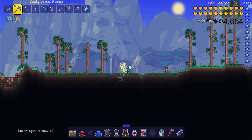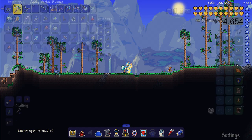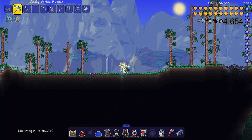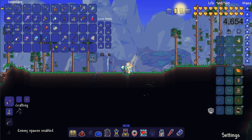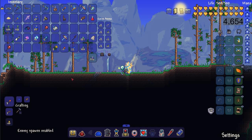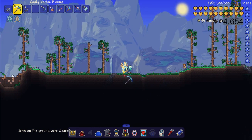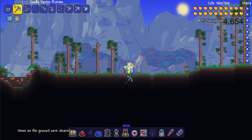The next feature is the trash button. The trash icon will clear all items on the ground. So let's say you've been mining for a really long time and you don't want all of those items all over the ground — you click this and all items will be cleared from the world.